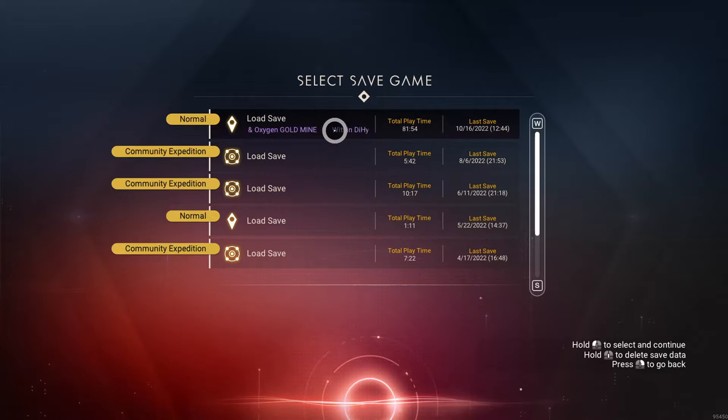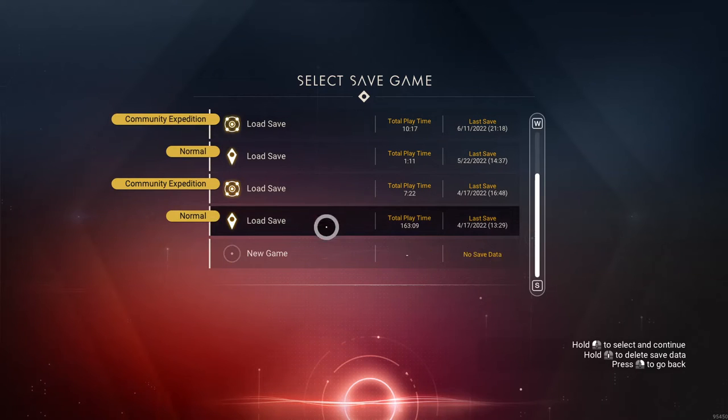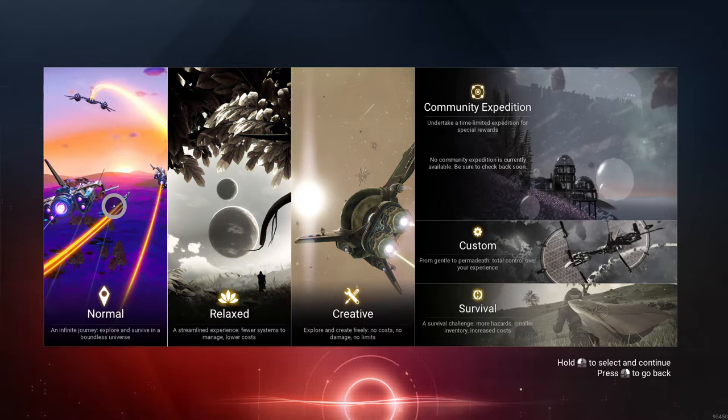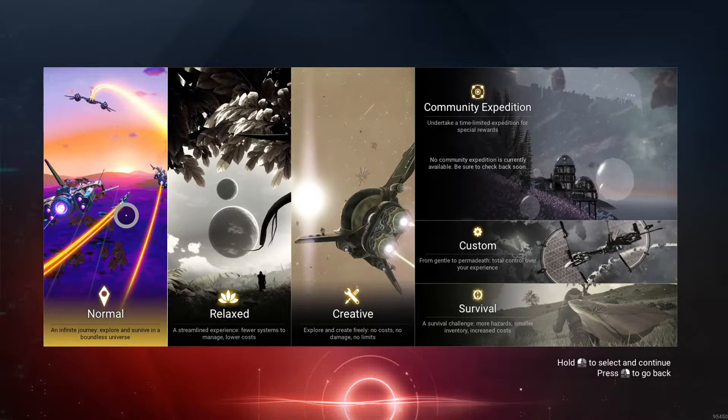Now it tells you where you're at. So we are going to start a new game, and I am going to normal mode. You can customize it, but I'm going to go to normal mode — I'm used to normal mode. So we'll start off there.